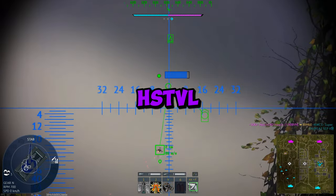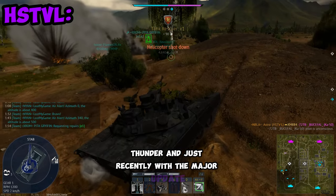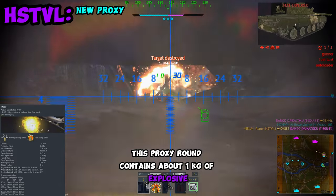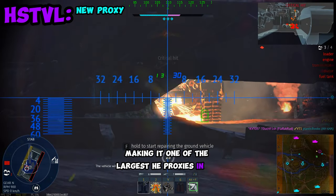The American HSTVL is probably one of the best light tanks in War Thunder. Just recently with the major update, they buffed it even more by giving it an HE proxy round. This proxy round contains about one kilogram of explosive and has a fused trigger radius of eight meters, making it one of the largest HE proxies in the game.